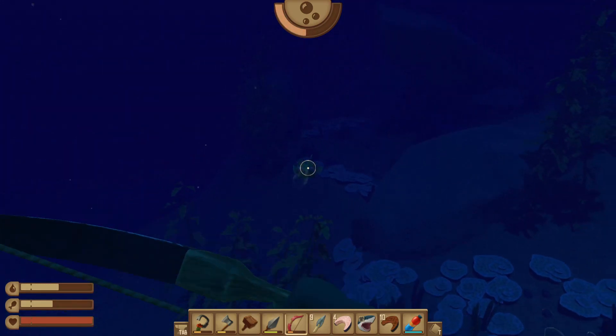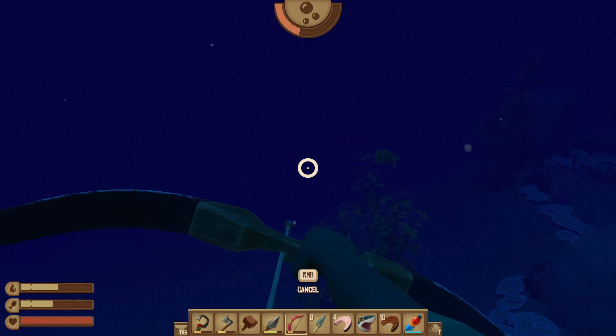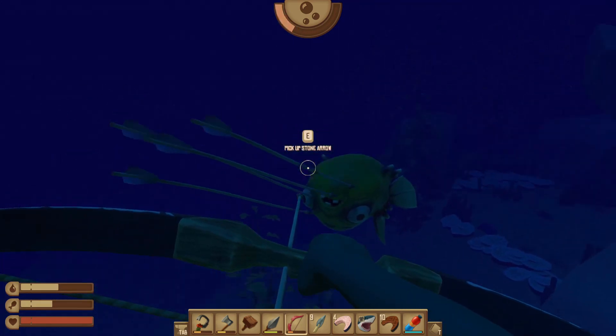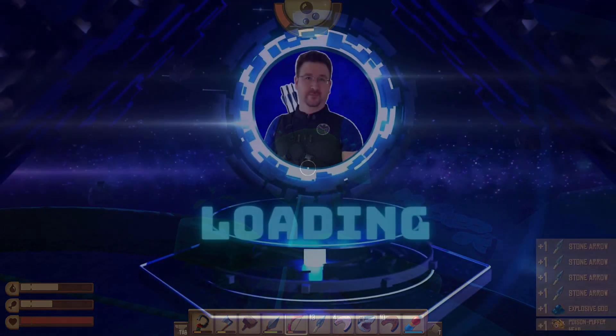Three arrows, four arrows... okay, it's dead. Right mouse button to cancel. Arrows, give me all the arrows, and hold to pick up. What do we get? Explosive goo!